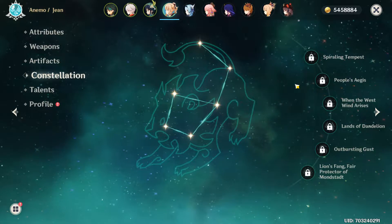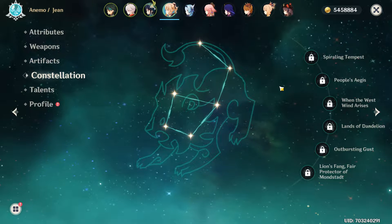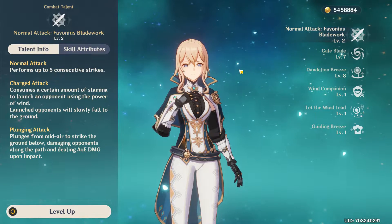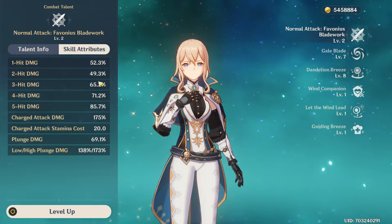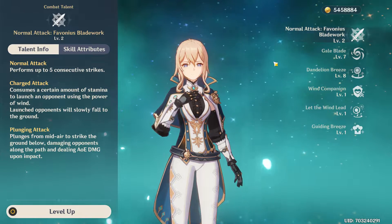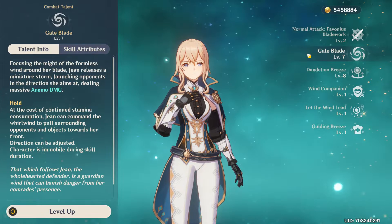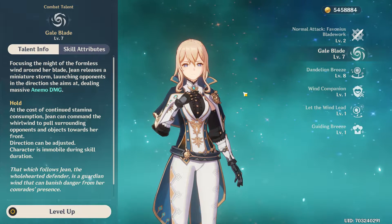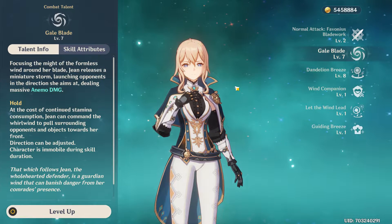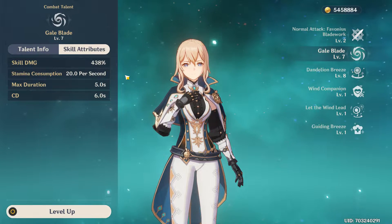I won't go into constellations because this series is more suited for C0 players, if you get Jean as a lost 50/50. Moving on to talents — normal attacks are not really worth leveling up; you're not going to out-attack a lot. You're mainly going to use her elemental skill, Gale Blade, and Dandelion Breeze, her elemental burst. Gale Blade is basically her signature skill, because everyone uses Jean because of Gale Blade — it's a cool skill that can do some fun stuff.